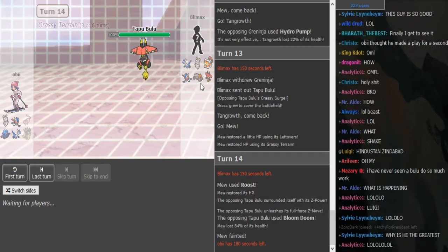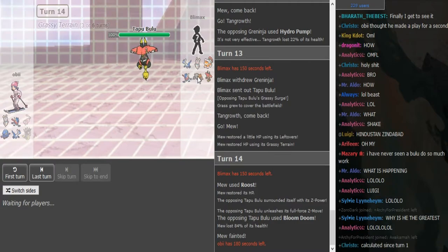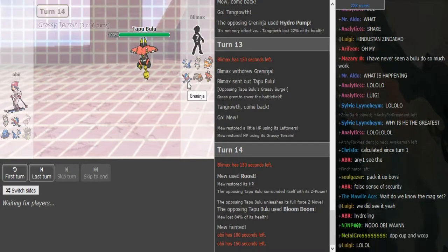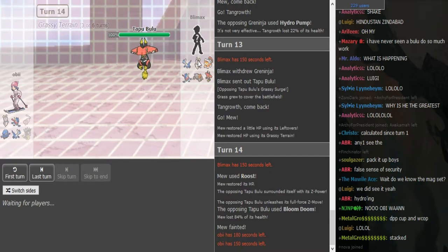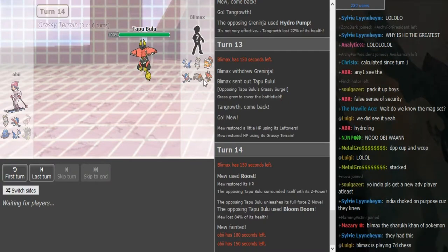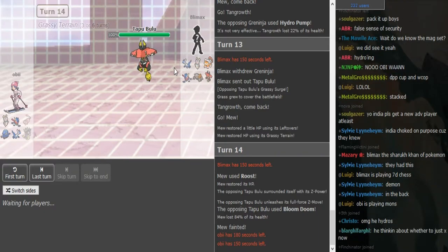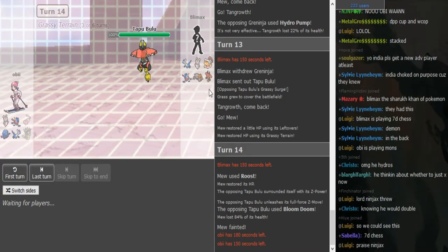It's looking really good for Team India. I don't see how OB can bring it back — he has his Shift Gear Magerna, but I don't think Shift Gear Magerna can take a hit from AV Magerna going in. He also has Water Shuriken priority, and after he wastes the Z-Focus Blast he also has to hit a Focus Blast on Heatran to kill it. Shift Gear Magerna is still a threat — we cannot sleep on that, it can potentially still turn it around.